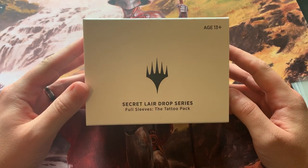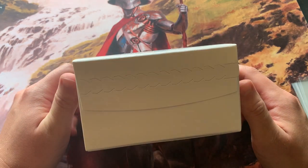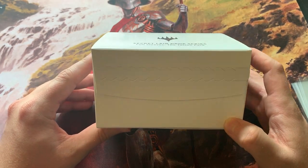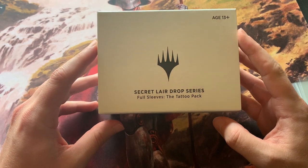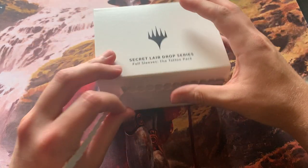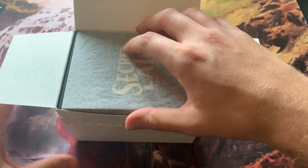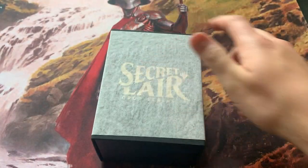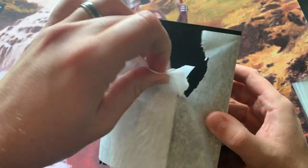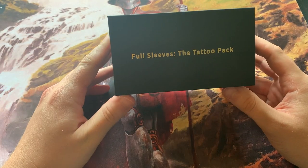Welcome back, this is Brian. We're gonna open up our final Secret Layer drop series for the summer super drop — the Full Sleeves Tattoo Pack. This art was pretty controversial, you either love it or you hate it. I really like some of it, some of the other ones I'm like, yeah, it is what it is, but it's kind of cool to have all together. So we're gonna open this. We also got a stained glass Planeswalker. I really enjoy opening up these Secret Layers — having something fun that you don't expect, like stickers, something fun to look for in each of these. It's actually really exciting.